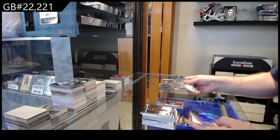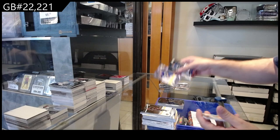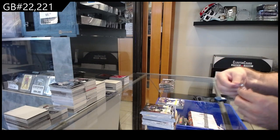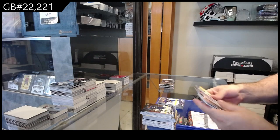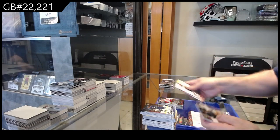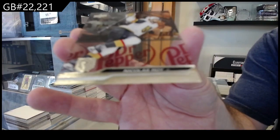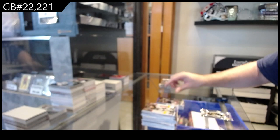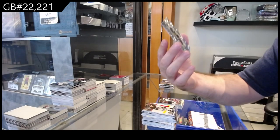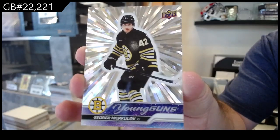UD3 of Savoy for the Sabres, Zegras Hollow View for the Ducks, Kulik Young Guns for Buffalo. Nice Young Guns Retro Kasper for the Red Wings, Nicholas Aube-Kubel Clear Cut for Vegas — another super pack — and an Outburst Silver Young Guns Merkulov for Boston. Boston hitting the outbursts!